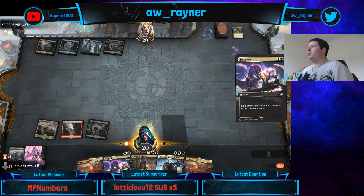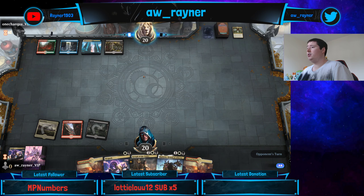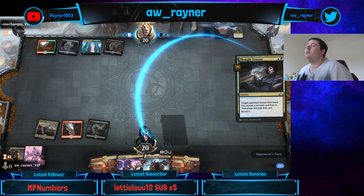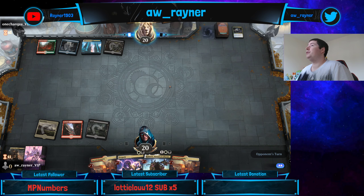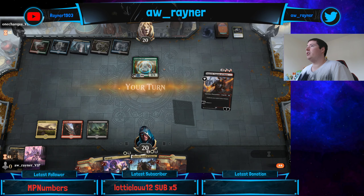Kill the Vraska. Okay, this isn't the end of the world for us. Despark is still a good one. That was Snap taking the Seraph - they don't have too many answers to that. They seem to be a fair deck then, just happen to have some extra colours.